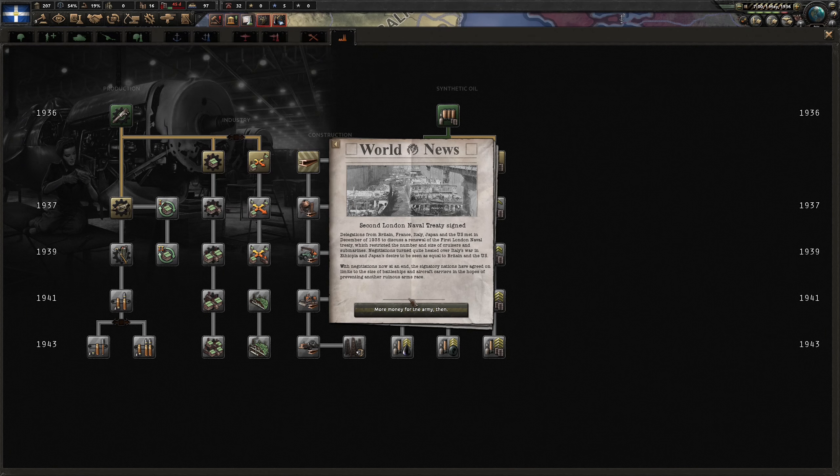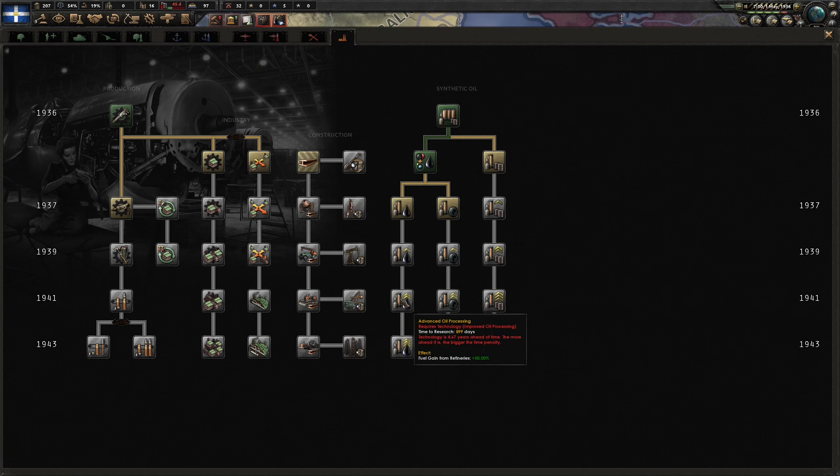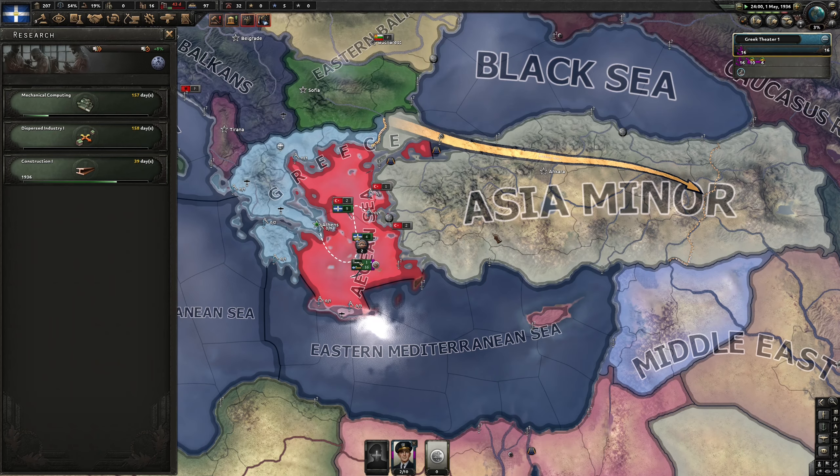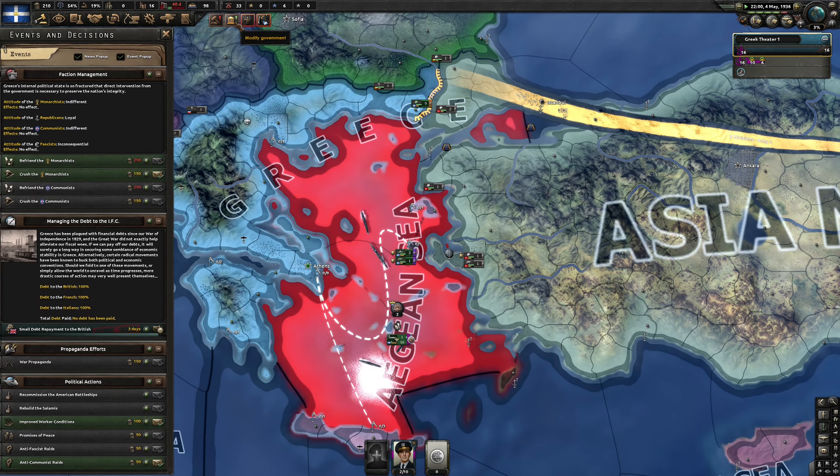Basic machine tools are done. The London Navy Treaty has been signed. We might have a bit of a problem with bombarding our factory, so we'll go with dispersed industry.